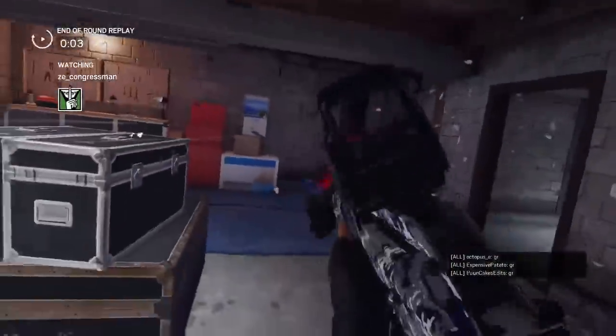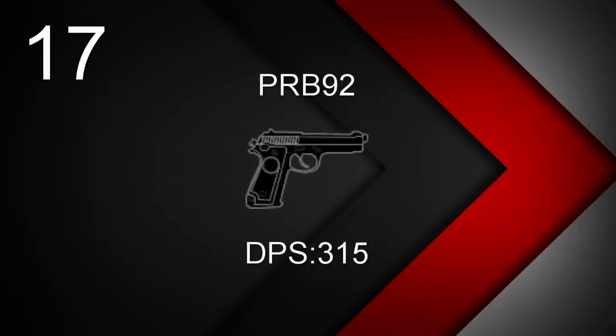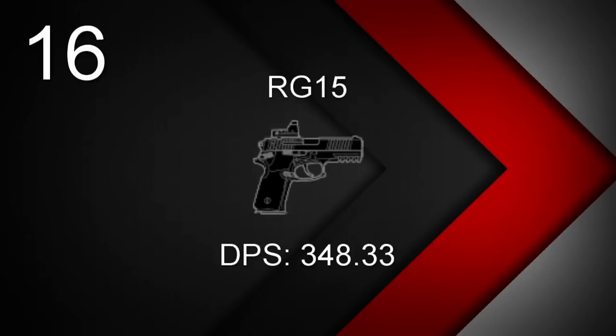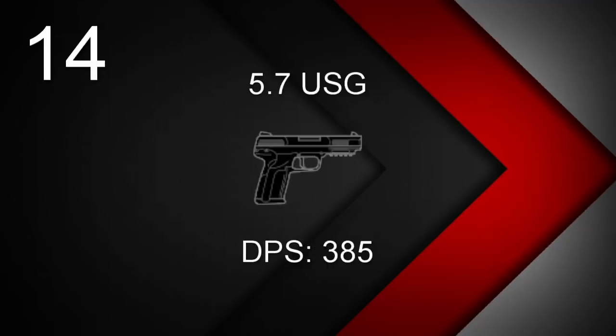Let's get into the handguns. At number 18, we have Clash and Warden's P-10C, which has a DPS of 300. At 17, we have Capitao's PRB-92 with a DPS of 315. At 16, we have Zofia and Ella's RG-15 with a DPS of 348.33. Number 15 is Mozzie and Gridlock's SDP 9mm with a DPS of 352.5. At 14, we have Ash, Thermite, Castle, Pulse, and Nox's 5.7 USG with a DPS of 385.